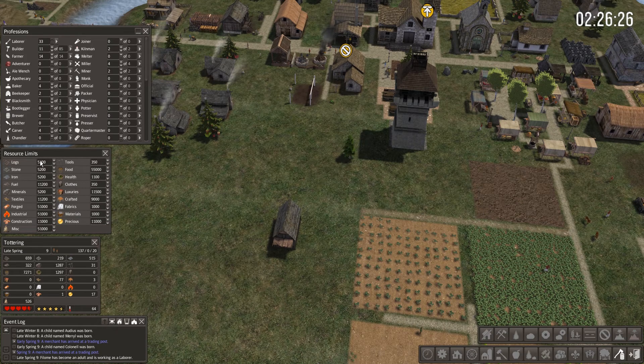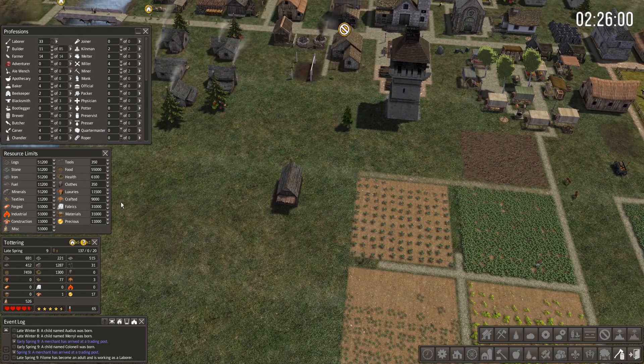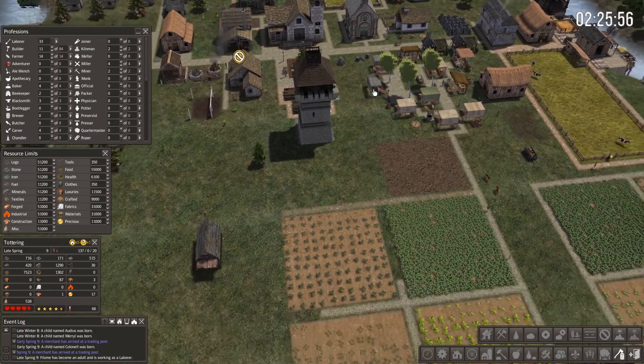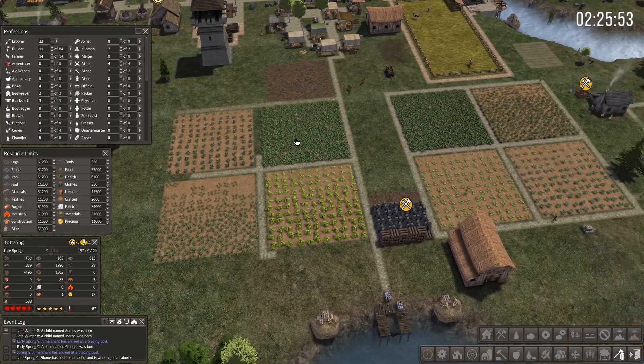I don't want to increase tools too much - maybe six thousand. Same with clothing - I don't think I'm going to have over 350 people, but if I do I'll start increasing that. Fabrics we can bump up even though I'm not going to use them. That should significantly help so I don't have to worry about stockpiles.